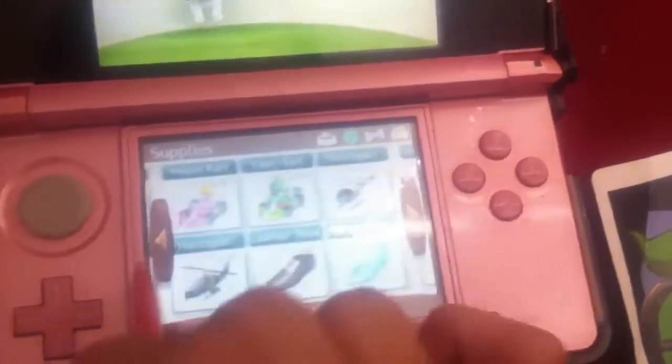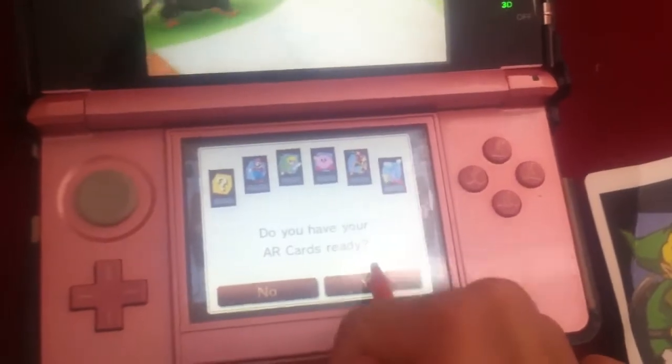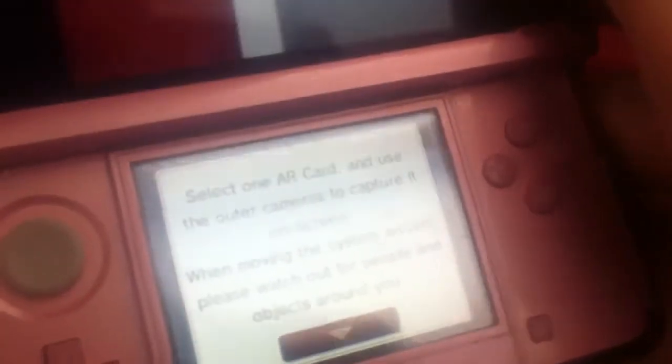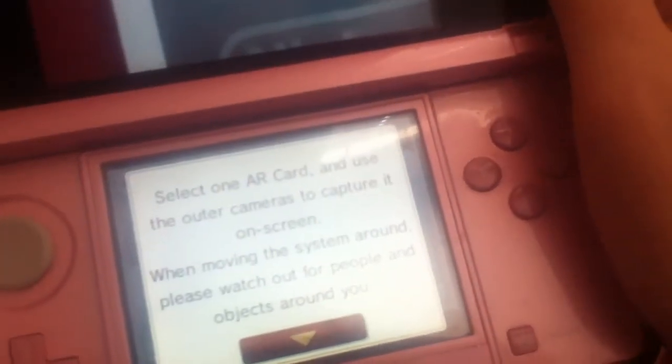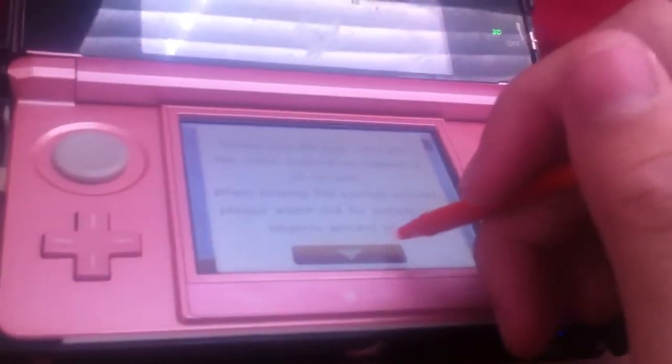I wanted to show you the AR card. Right there — yes, I have my AR cards ready. So, what the AR card does is: select one AR card and use the other camera to capture it on screen. When moving the system around, please watch out for people and objects around you. Sorry about that — it's hard to hold this.